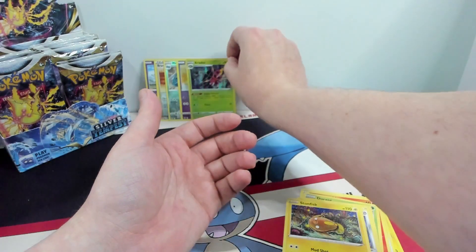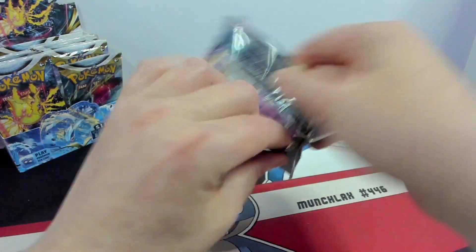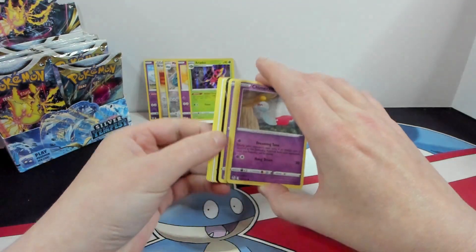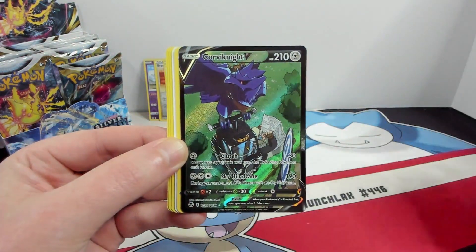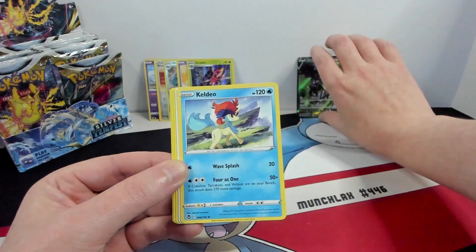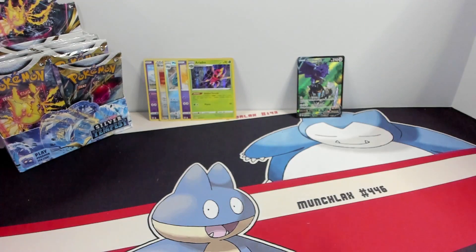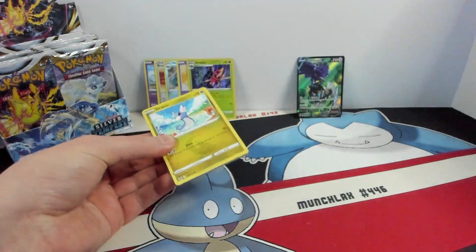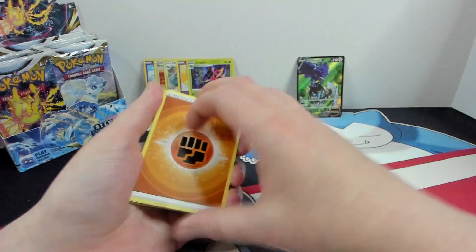Man, that would have been really cool just to rip off the Lugia right there — I would have been extremely happy. Looks like we do have something from the trainer gallery here. What do we got? The Corviknight V. I actually really do like the artwork on that. I thought it was very cool how the artist decided to have him, like, just like in Sword and Shield, carrying the buggy around. I thought that was really cool. And nobody freak out — I will be sleeving these. I'm just not going to do it during the video because it takes a little bit longer.